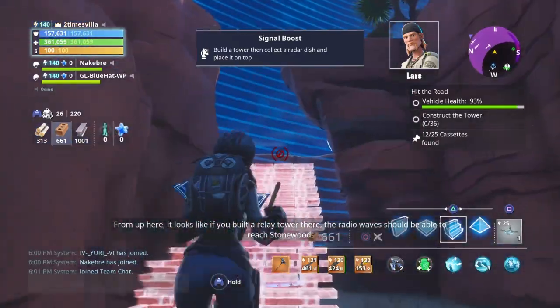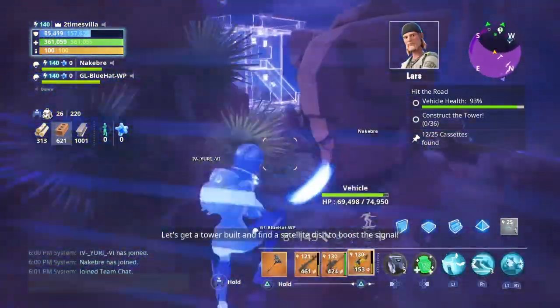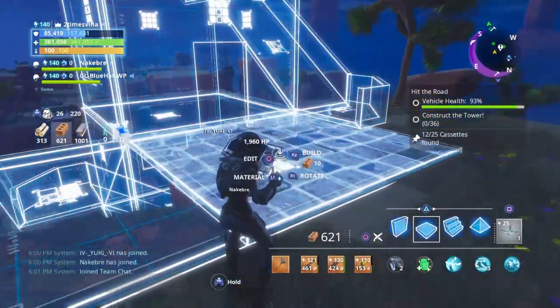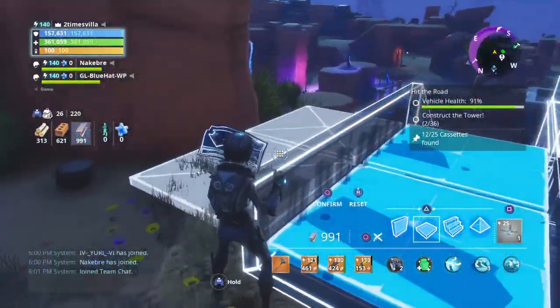Get up on top of the hill. In the battery area you can actually build through walls, which is crazy. Come up here and you'll see this little satellite right here. All you want to do is build this in — you can use any material: wood, metal, or brick. Just make sure you fill this in right here.